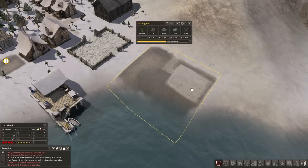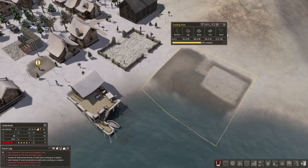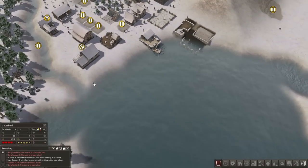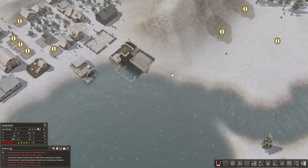A trading post has been established and the resources are nearly ready to start on actual building. This is the only place I could fit it — it's not ideal, it's a bit of an awkward position, but that's where it can go so that's where it shall.